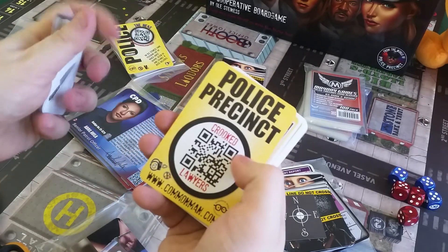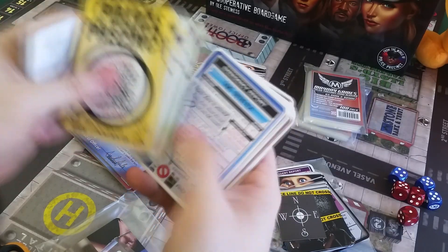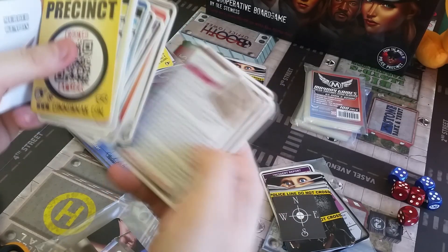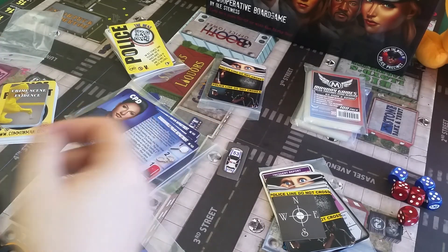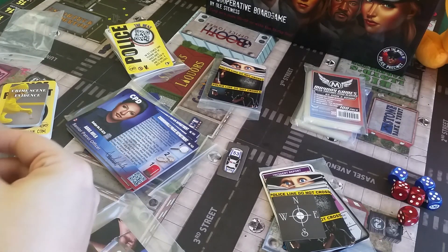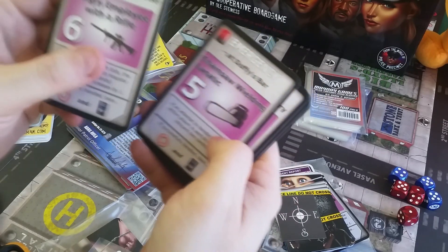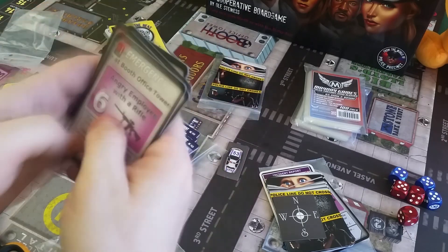And these are crooked lawyers. You really get everything from a good cop movie in here. Violent addicts at the hospital as well. So there's a bunch of stuff here to add to the game. And I think this map looks amazing with the whole street layout, different houses, and so on. Here are some more emergencies — an angry employee with a rifle, and so on.